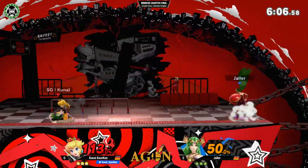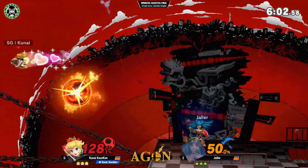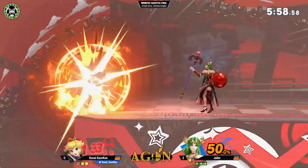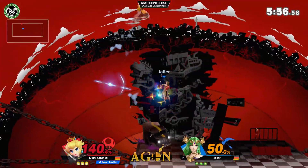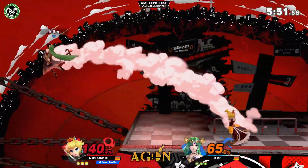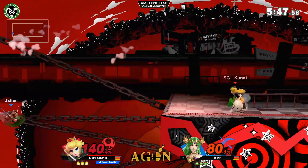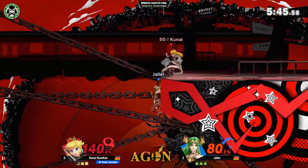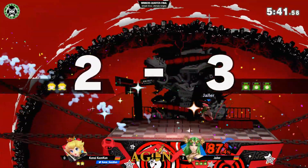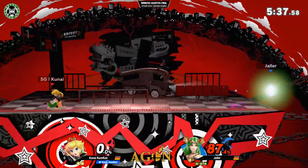But look at this — Yalla in the lead right now, playing very very well. 50% to 128. Side B. Oh my god, look at that — micro-spacing on that flight, dodging the flame barely. He just wants to close him out. Gets him with the forward air. With all the stage control. Hits him in the roll — side B. He reads the spot dodge, gets him with the back air. Very clean stock by Yalla right there.